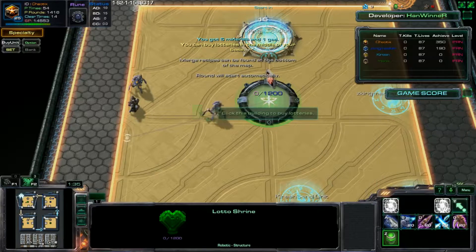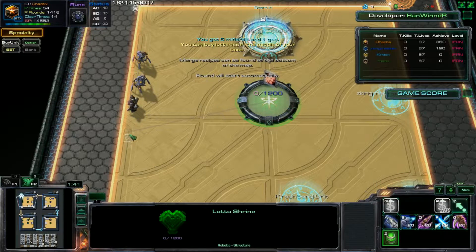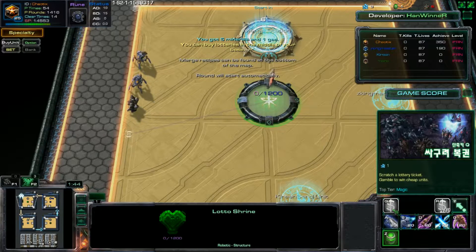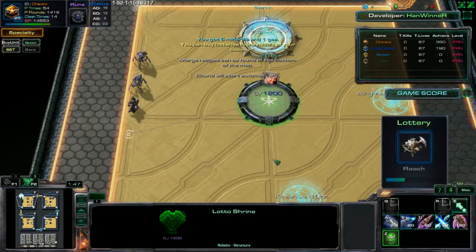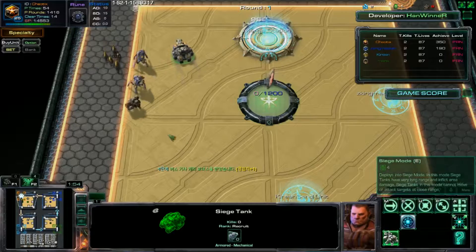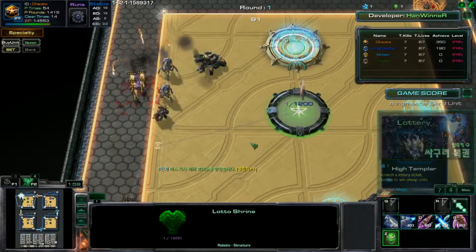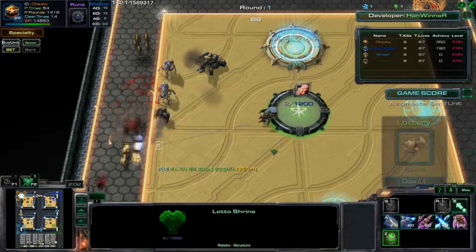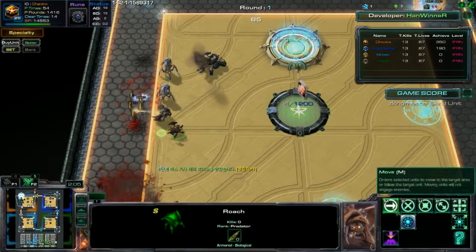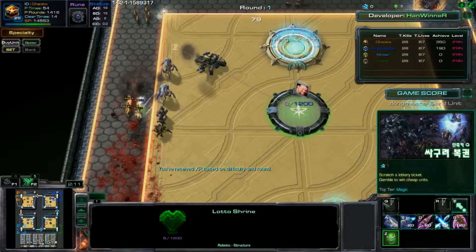There's the scratch-off lottery and the normal gas lottery, but only do unit lottery for now - only the queue until I tell you. I got an Archon - put it on the edge so it can attack. I also recommend once you place it somewhere, tell it to hold, otherwise it'll just wander.